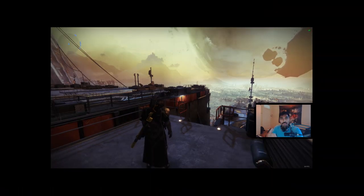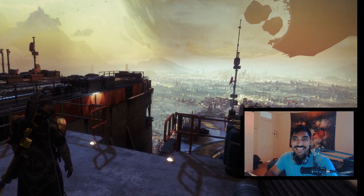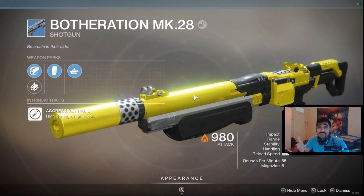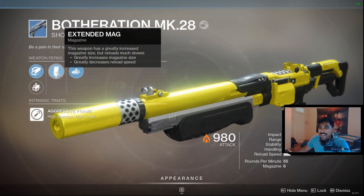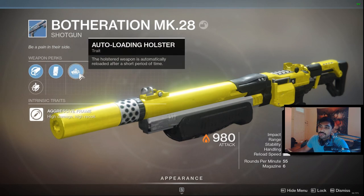That shotgun is the MK-28. It has hammerforge rifling, which gives you good range. Ascending mags — it sucks in Crucible so don't pay attention to it, you can't change it. And it has auto-loading holster, which is honestly pretty okay. The short period of time is like a second or something — it's super short, you won't even notice it.